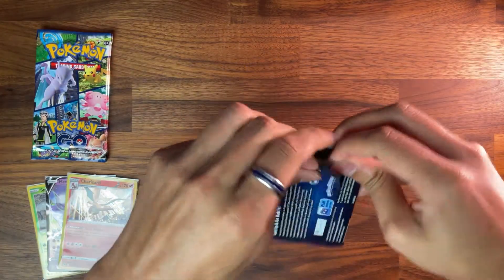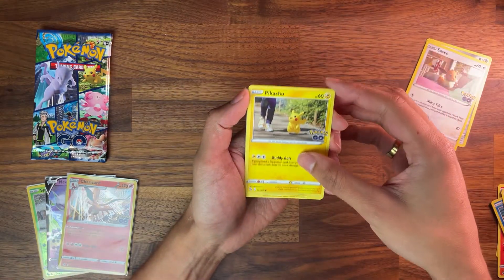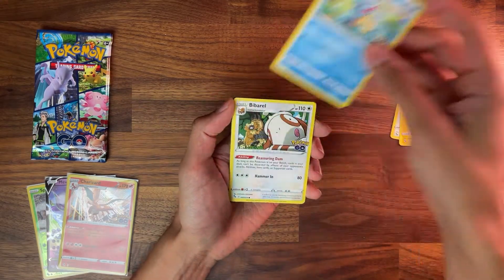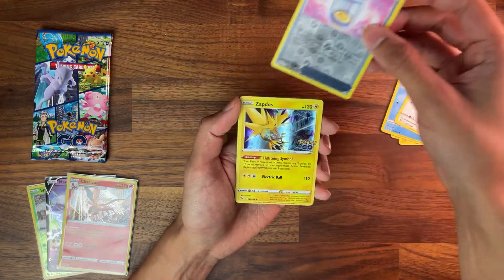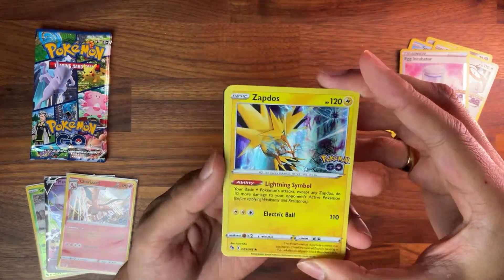Alright, next one. Let's see what we can get. Meltan, Eevee, Pikachu, Squirtle again! The Barrel Egg Incubator is the Reverse Holo, and — oh nice! A Zapdos! I haven't pulled this one yet. Nice artwork. Give the holo some love.